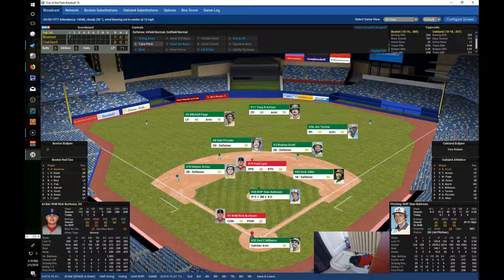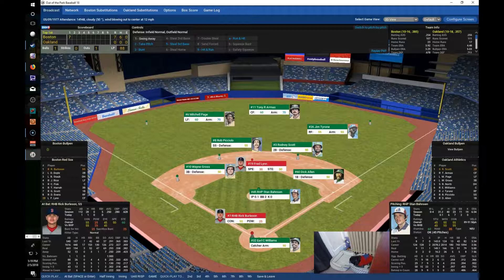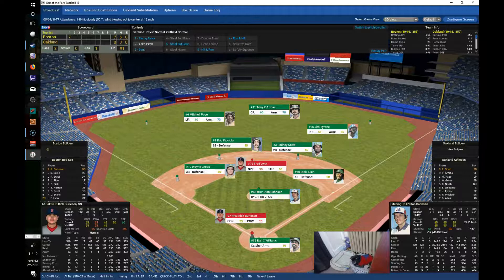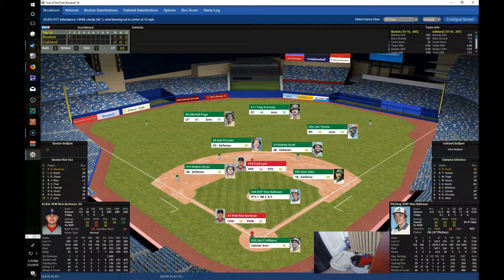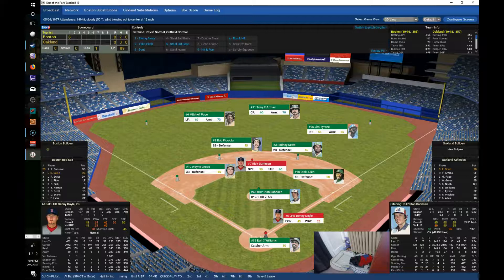The Red Sox have batted around — Rick Burleson up again, still only one out with Lynn in scoring position. Burleson works a 2-1 count, then hits this one right down the line. Gross is unable to get to it. Burleson gives himself an RBI double — it's 8-0 now, Red Sox. The Red Sox are putting a shellacking on Oakland, and we're not even out of the top of the first.